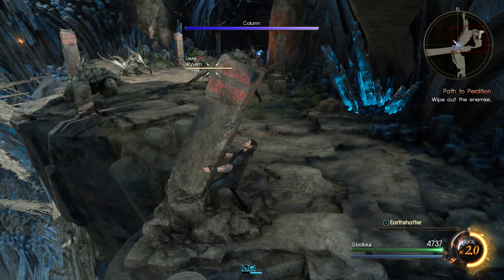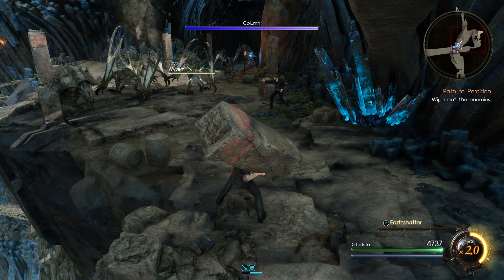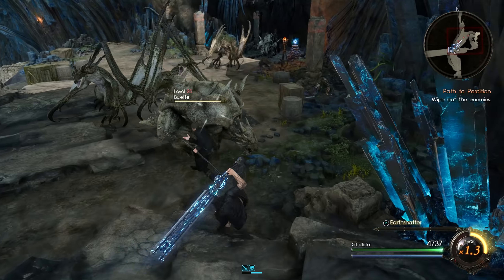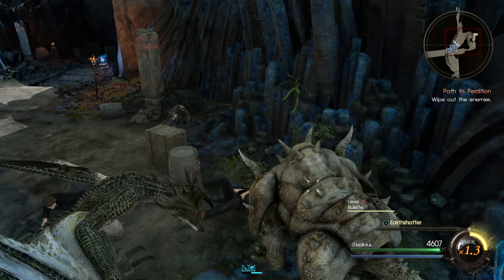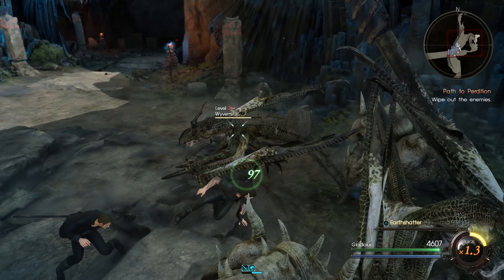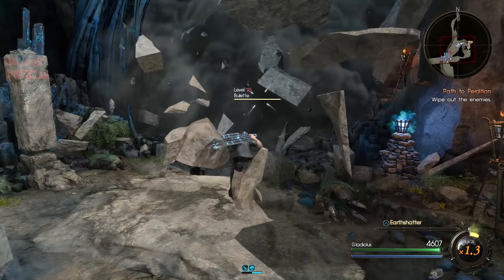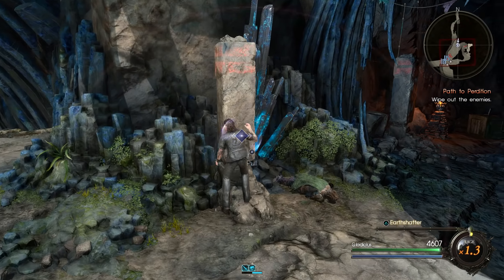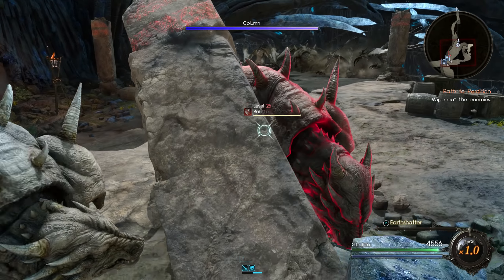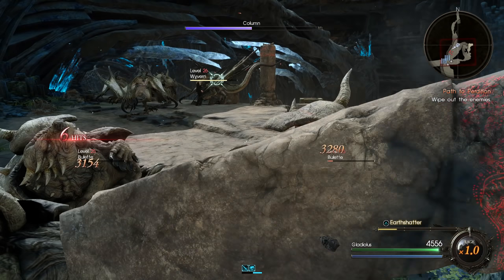We've got a whole bunch of columns to pick up around here. Let's grab this one while we're here - the others are all somewhat closer to each other. We'll just drop this in. All you gotta do is pick up the column - that's it. You don't have to do anything special with them or hit anything with them. Let's get past here and get all those enemies to show up, then start going for more columns - there should be five of them around here.